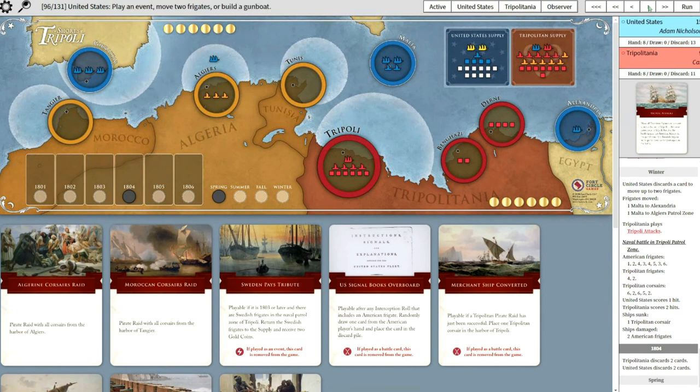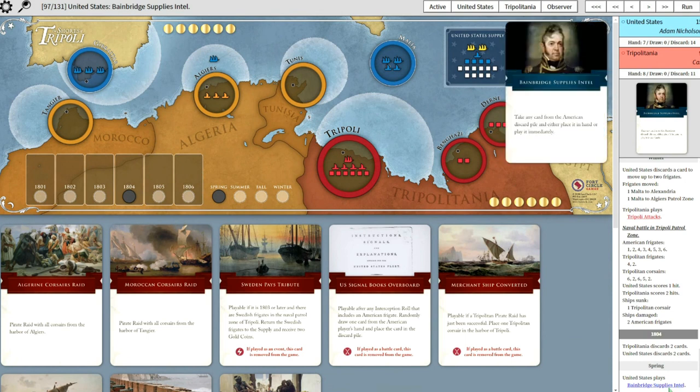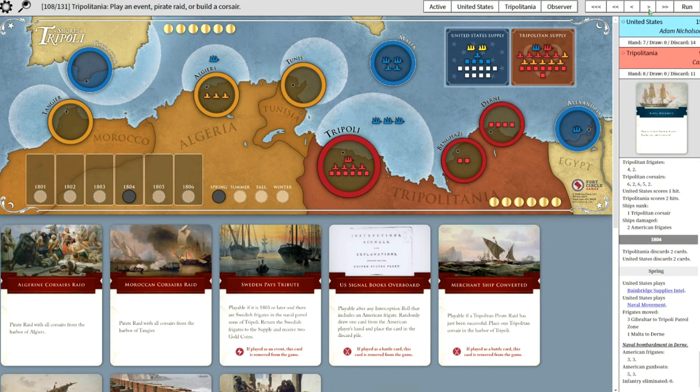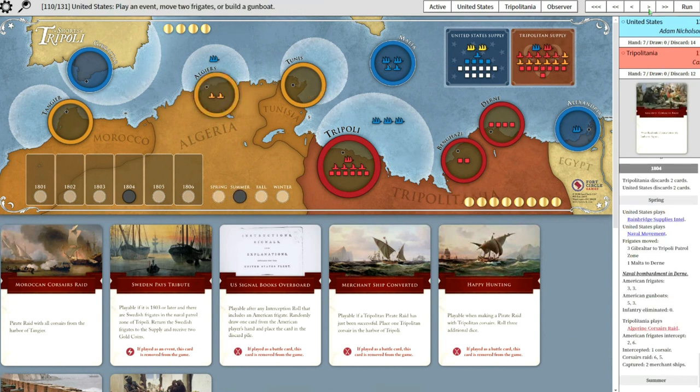I have a feeling he'll probably play Bainbridge - takes any card from American hand, draws from the discard and plays it. Naval Movement. Okay, so he's probably going to lock down Tripoli - moving right back into Tripoli and into Dern for a bombardment. He gets four dice and misses. And I raided Algiers - took two more gold. You lost a Corsair but got a couple more gold. The American player is really under pressure - only four coins left.